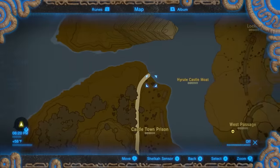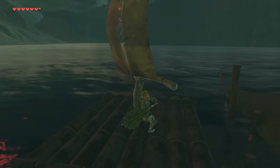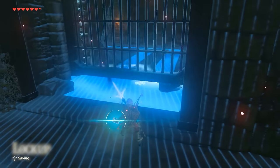For the other path, sneak along the northern edge of the castle town prison to find a docked raft and use a Korok leaf to raft over to the northern side of the moat, where you can find the main entrance to the lockup and use a Kryonis rune to open the gate.